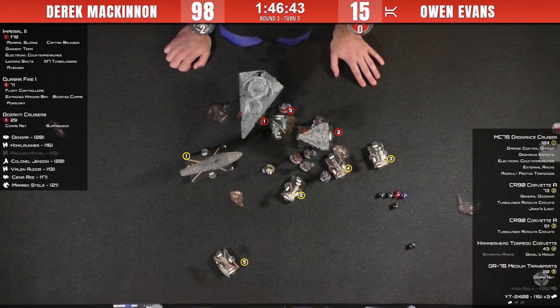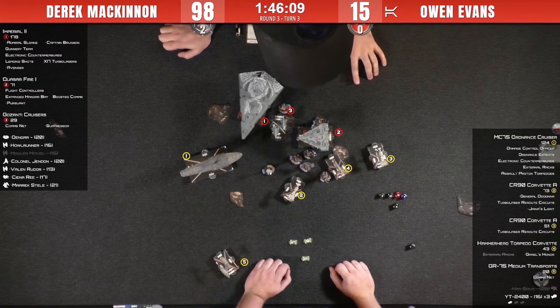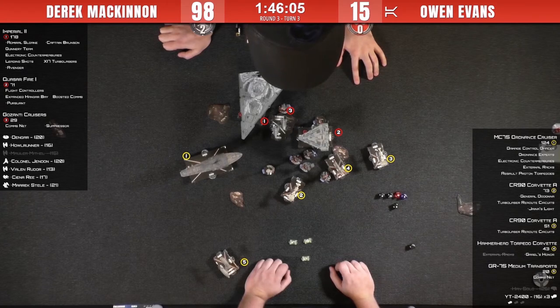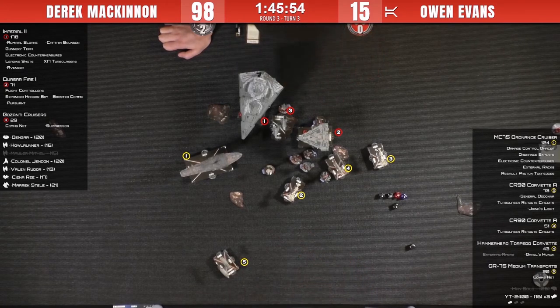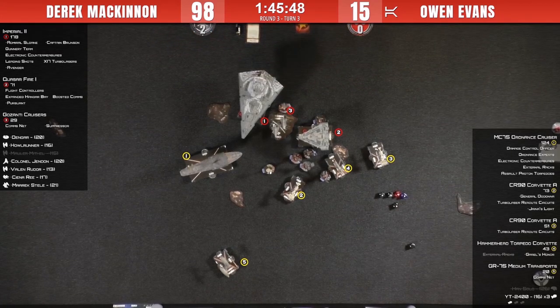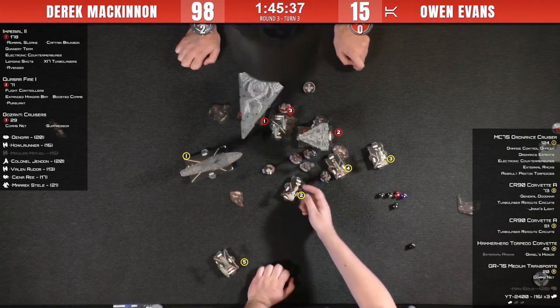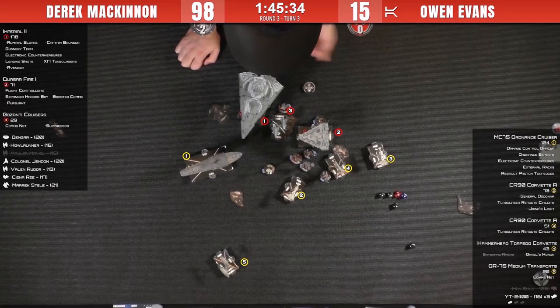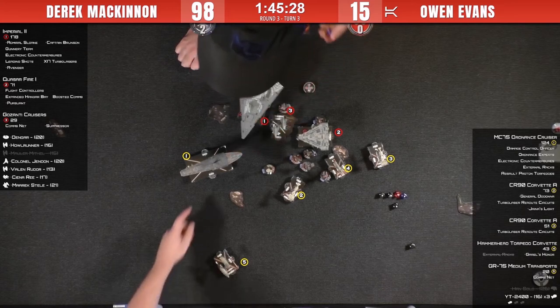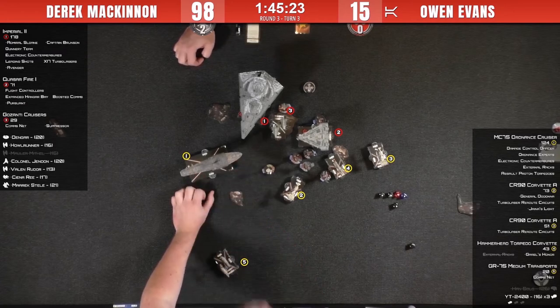Derek remembers his Suppressor ability on his Gozanti — he's deciding which defense token to flip. The redirect gets exhausted, which turns on Avenger. However, Avenger shooting through an obstruction at long range only gets one red die. The Gozanti passes a nav token over to the Quasar. One accuracy hit — one damage to the front of the MC75.